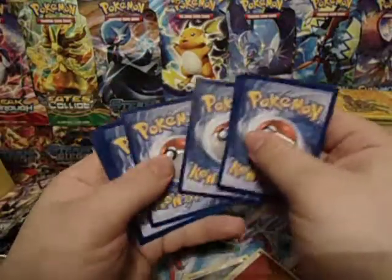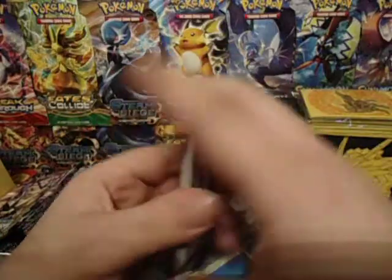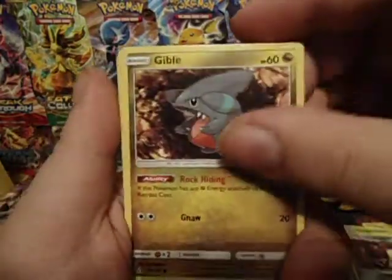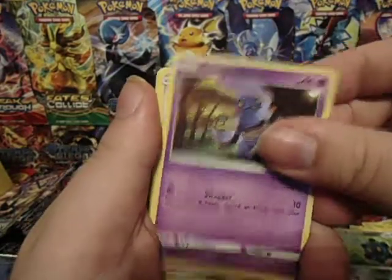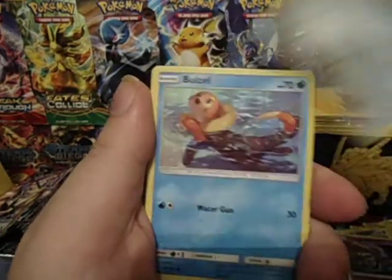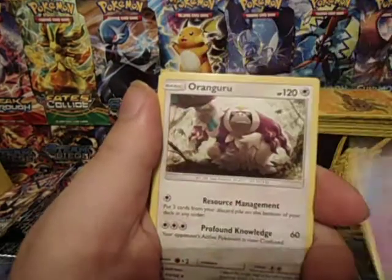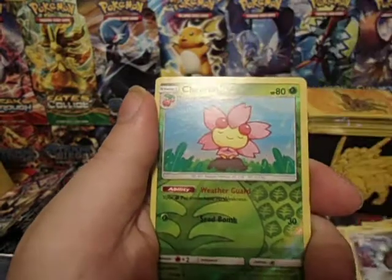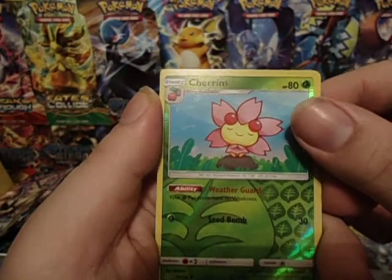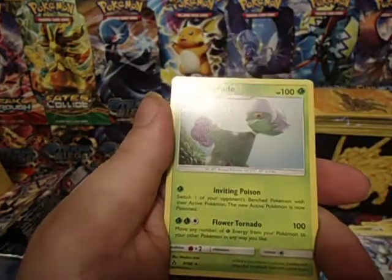We have a Gibba, Bronzer, Krogunk, Magnemite, Bewezel, Driflim, Aranguru, Magneton, Reverse Cherim, and a Roserade.